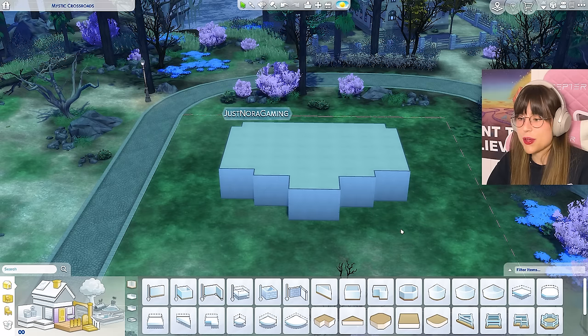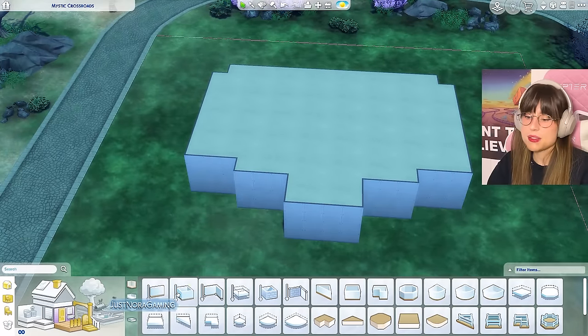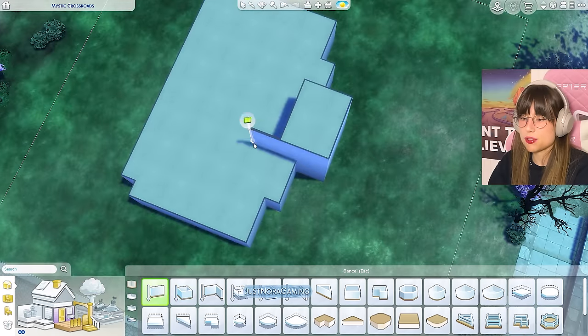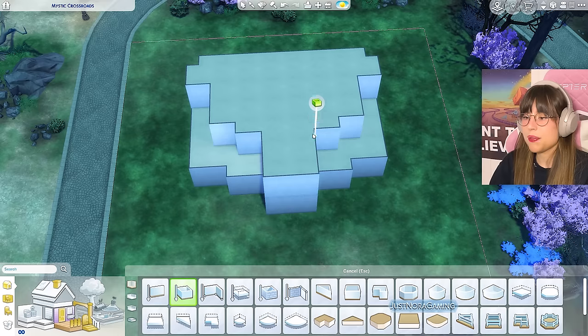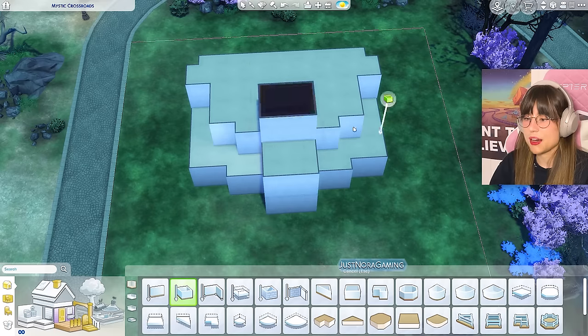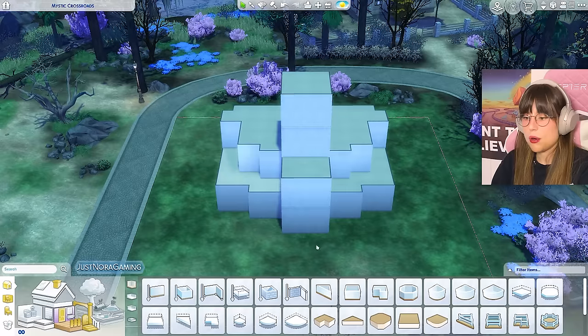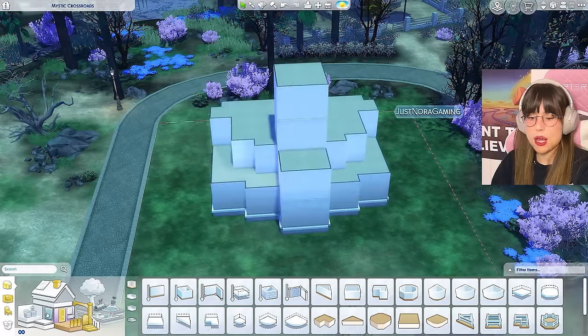I'm just gonna start off making some boxes. So this is our first floor looking lovely. Now we're gonna make the second floor — I want it to go in a little bit, a little patio moment, maybe something like so. And then maybe a box right here because I want a little tower moment. Let's put this on a little foundation.